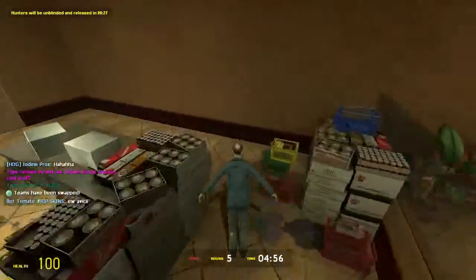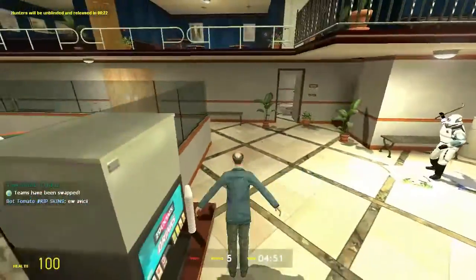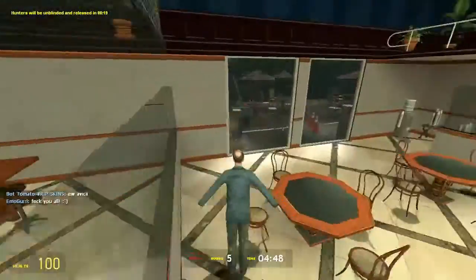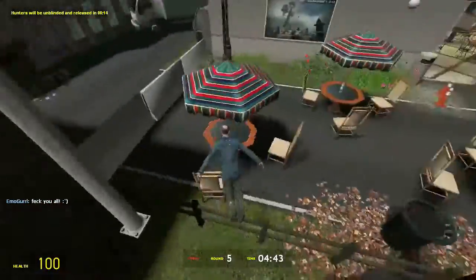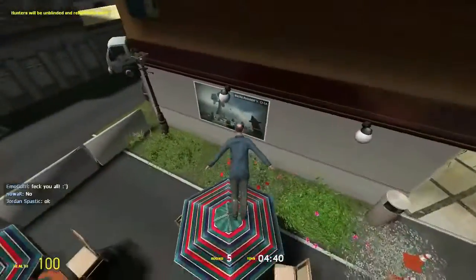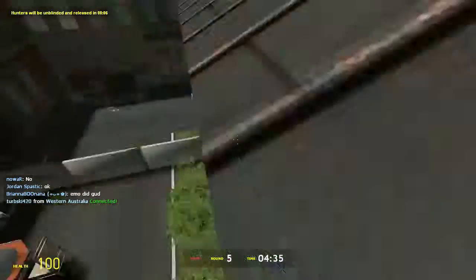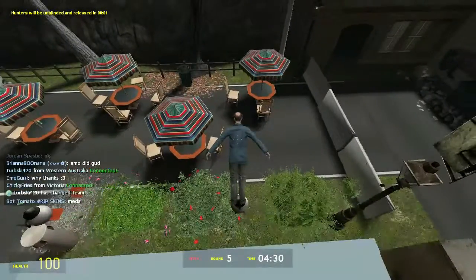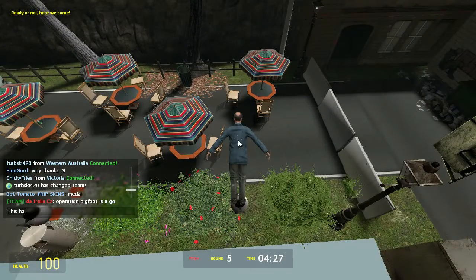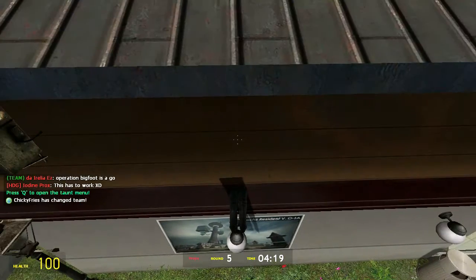Alright, so for this second troll — the old man troll, one of my favourites. I've actually done this on two maps so far. On the restaurant map you can jump and I used the V bind to get up on that ledge there. As you guys can see, I'm just here in plain sight and what the hunters will see is me actually facing into the wall. It was almost at the end of the round until I actually got noticed by the hunters.